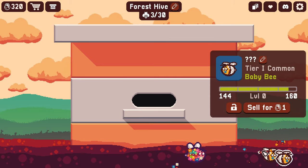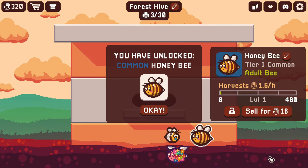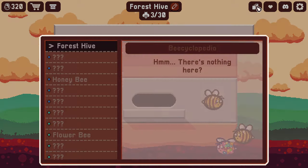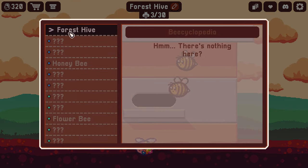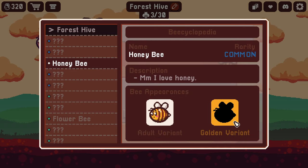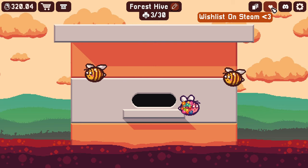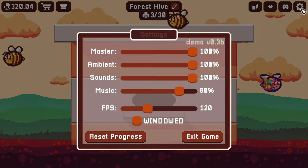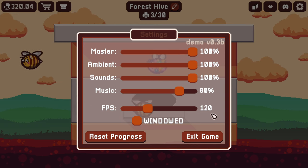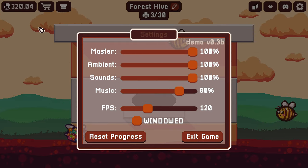These common bees are going to make us less. We have unlocked our common honey bee — 1.6 per hour. Up here in our collections, we have our bee-cyclopedia. There's our honey bee, and there are golden variants of each one. You can also wishlist the game on Steam, join their Discord, and there are some game settings where you can adjust music, sounds, ambient effects, FPS, windowed mode, or reset your progress — I wouldn't recommend that.